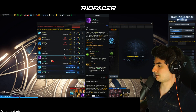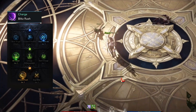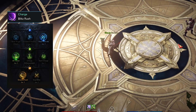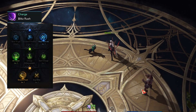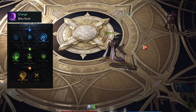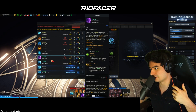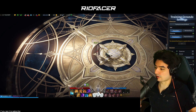Blitz Rush is your second bread-and-butter ability after Moonlight Sonic. Usually you'll combo Blitz Rush into Moonlight Sonic, especially when the enemy has no escapes. It's more reliable than Moonlight Sonic because you're less vulnerable — you don't have to hold it down as long. Abuse it at range; dash and then get off a Blitz Rush quickly if you know they have no movement abilities left. A lot of people forget you're a melee player with ranged abilities, so definitely use this.